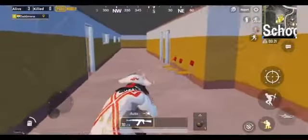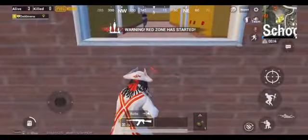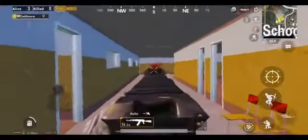While you're in the school building, you can fool your enemy by jumping outside the window. Just keep your cursor towards the wall so that you stand on this ledge. Now climb back again and surprise your enemy.